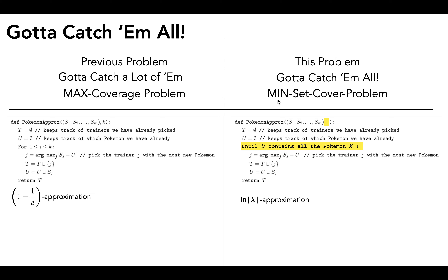Making those two changes, this algorithm does indeed solve the min set cover problem. Now the question becomes: can we prove it is an ln(|x|) approximation? Since we're minimizing the number of trainers, if k* is the optimal number of trainers, and the number of trainers returned from our algorithm is |t|, we want to show that |t| ≤ ln(|x|) · k*.